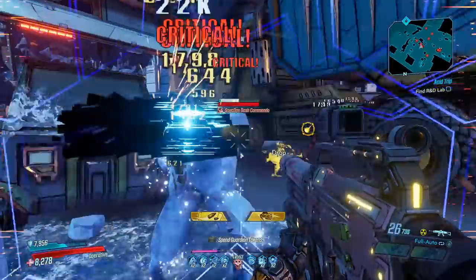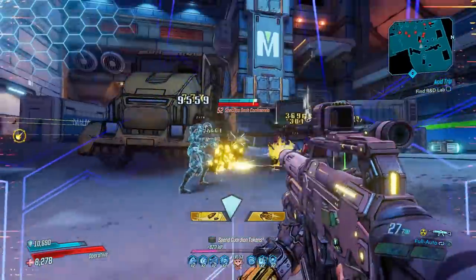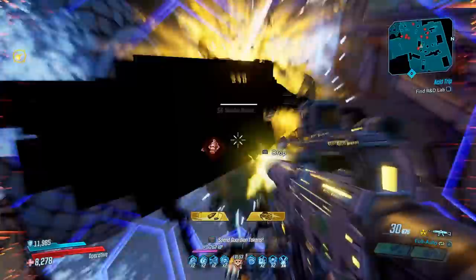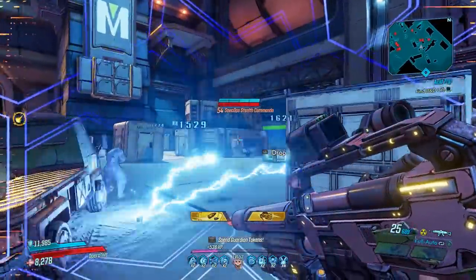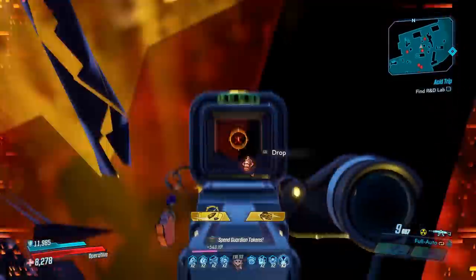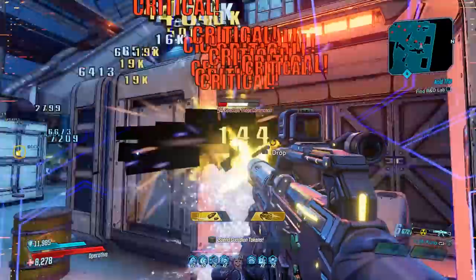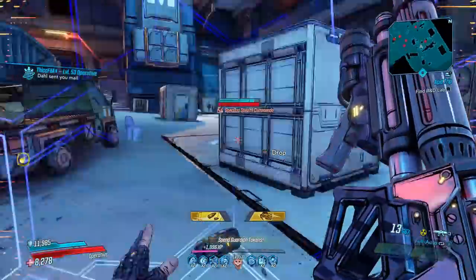Let's talk about how to use this gun and why I think it's a top pick when it comes to single target weapons for Zane right now. Most of you know about the Star Helix's unique shooting pattern and finding that sweet spot — it's not super hard to find. Just strafe back and forth and once you get enemies in that sweet spot, you're going to see a ton of damage being pumped out.